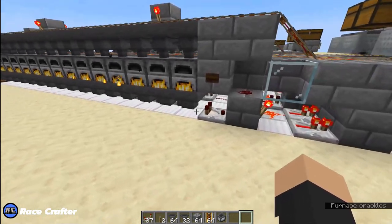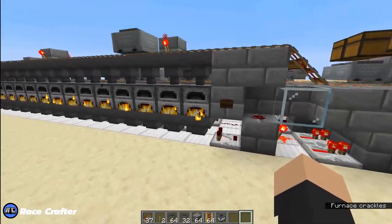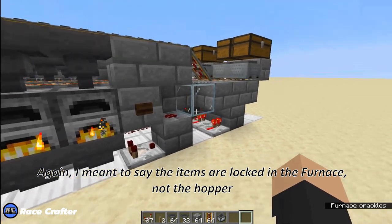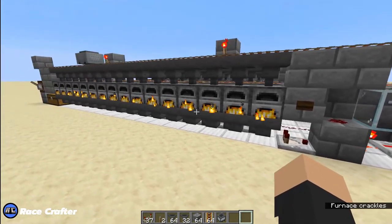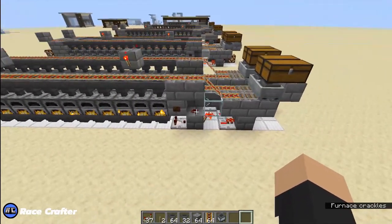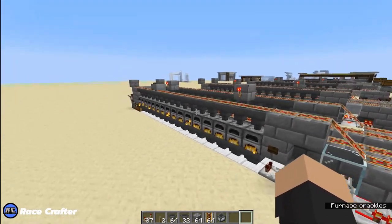Now, since we didn't put a repeater on this last hopper — if you put a repeater to lock this hopper, it will never go again because all the items will be locked in this hopper and it won't work. That's why we don't put the repeater on that hopper. So now it'll keep going until all items are smelted or there's no more fuel left — whichever comes first. And you can walk away, go do whatever you've got to do, and then come back and grab your items.